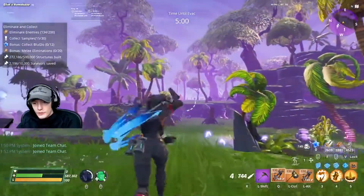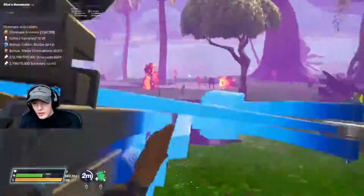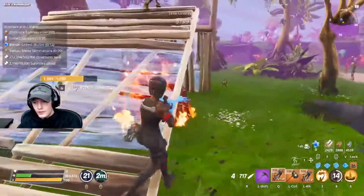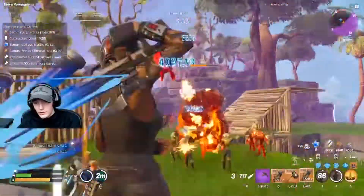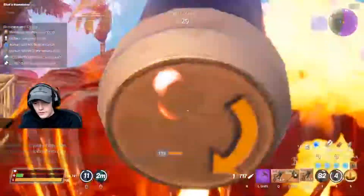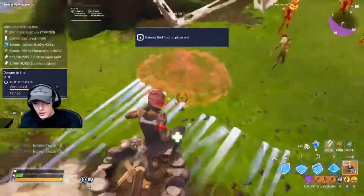I spot a fire smasher in the distance so I run over and try to show you the damage on it from far away since this is a sniper. The smasher is at full health, so I activate my war cry — and it takes 7 shots to bring it down. But if I had aimed for headshots it would have taken a lot less.